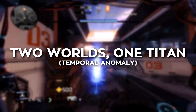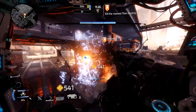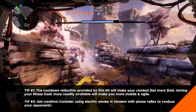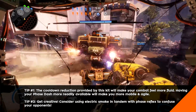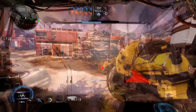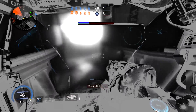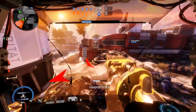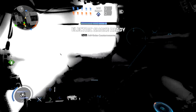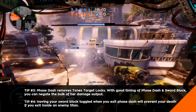Temporal Anomaly reduces the cooldown of Ronin's Phase Dash ability. This is another simple change that has potentially drastic effects on your battles. Phase Dash is great for all the things a standard Titan boost is good for — closing the distance, chasing enemies, running from enemies, etc. But Phase Dash, like the Phase Shift pilot tactical, has the added benefit of making you temporarily unhittable. It's offense and defense packed in one. Being able to mitigate some of your enemies' most powerful attacks by avoiding them altogether is great. Being able to dance circles around your enemies is also great. When you've got Temporal Anomaly installed, you'll feel stronger and faster than ever before.